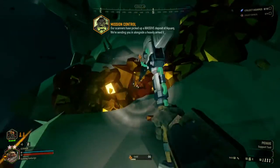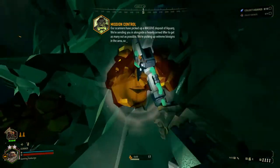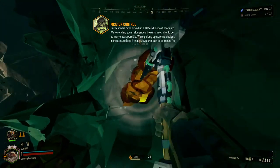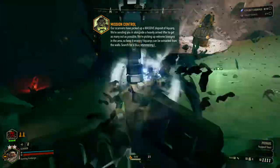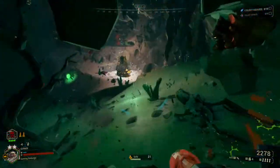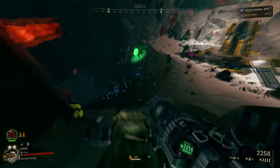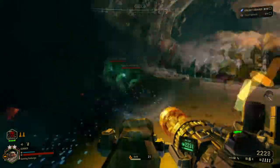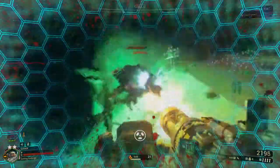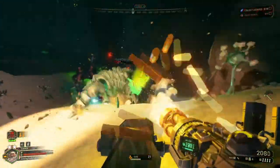One of the big things about Hazard 4 and 5 is you really have to be productive. There are times you're fighting bugs, and whenever you're not fighting bugs, you need to be getting Nitra or completing the mission objective. If you're not getting Nitra whenever you're not fighting, if you're not completing your objective whenever there are no bugs around, you're just gonna be overwhelmed ultimately.